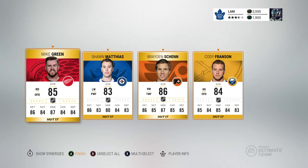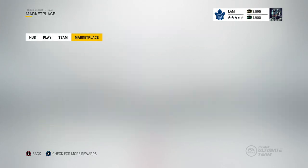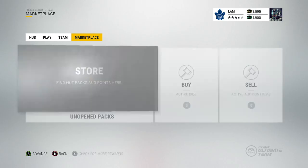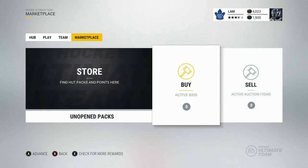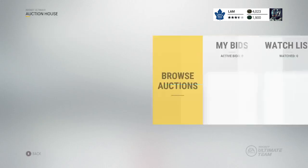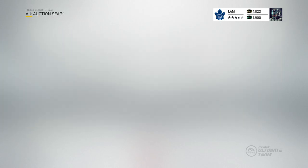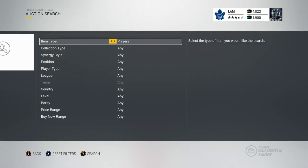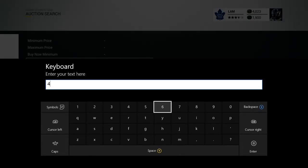After quick selling all the consumables, I was left with four players: Mike Green, Sean Matthias, Brayden Schenn, and Cody Franzen. We'll send those guys to the collection. We ended up with about 4k coins after also selling some logos and jerseys slightly underpriced to move them faster. Now we have 4k coins to spend on a player — setting the buy now maximum at 4,023 coins.